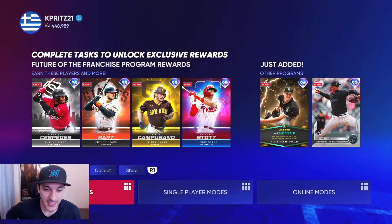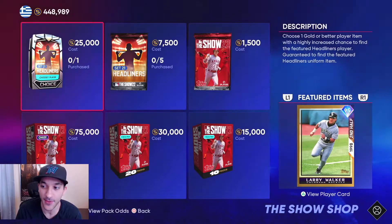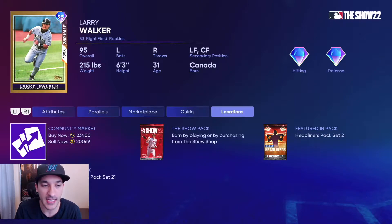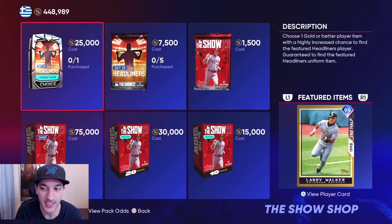Let's start off with the headliner. The headliner is actually not that bad — it's a 95 Second Half Heroes card, Larry Walker. He has 125 contact versus righties, 100 versus lefties, so great contact numbers. 101 power versus righties, 62 versus lefties. Diamond tier defense, 62 speed. So the contact and power versus righties is really nice, and right now he's going for around 20k, so not really that expensive.